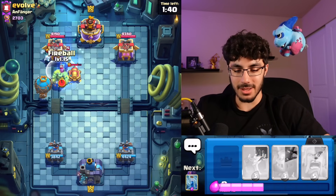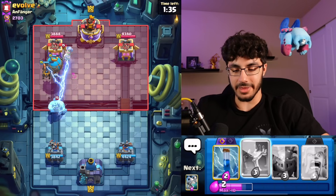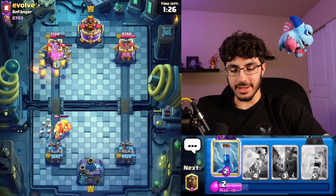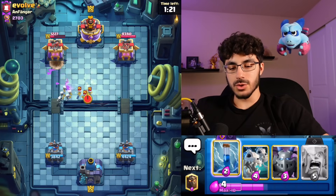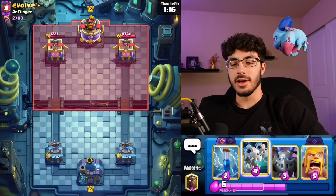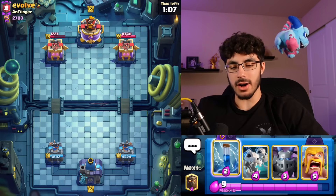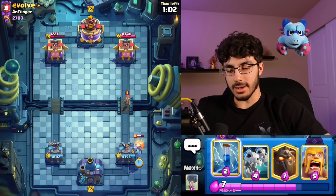Fireballing this card doesn't do much, but we killed the Cannon and did some good damage. We're gonna end up with the damage lead anyway, so that Fireball was still important even though it didn't kill the Goblin Stein. Good interaction to know: Fireball plus Zap does not kill the Goblin Stein, but Fireball plus Death Bomb does — so if you can get the Goblin Stein in range of the Death Bomb, that's a nice interaction. I'll go Mega Minion over here and Zap that Bomber.